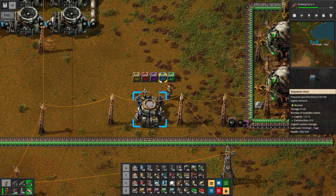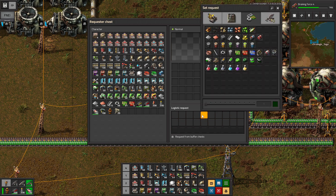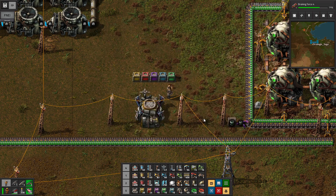Then we also have the requester chest. This is essentially the same thing only on the destination side — it's never a source, only a destination, and is the highest priority destination type of chest, second only to the player. These logistic requests work exactly as we would see for our own inventory: we just select whatever item and however many of that we want stored here, and the robots will attempt to fulfill that request.